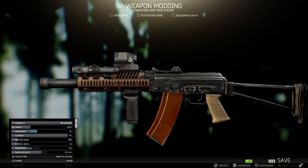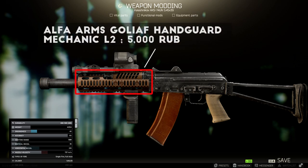I'll start with the new parts I used in this build. First up is the Alpha Arms Goliath Handguard, which is sold by Mechanic Level 2 for about 5,000 rubles, and gives your AK-74U a small boost to recoil reduction and ergonomics, as well as a new look which I think is really nice. This handguard also comes with 4 rails attached, allowing you to add sights, foregrips, and tactical devices without needing to buy any other rails. For the cheap price, this is actually quite a nice handguard, and the one thing I would say makes it a little less versatile than I would like is that it restricts your muzzle device options.